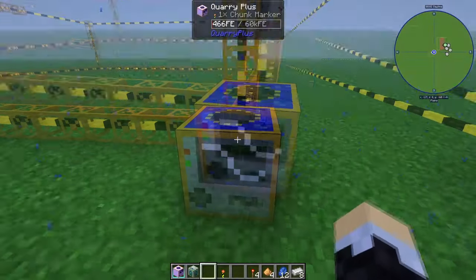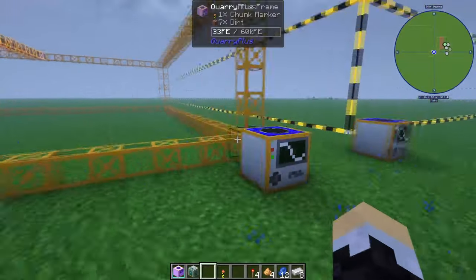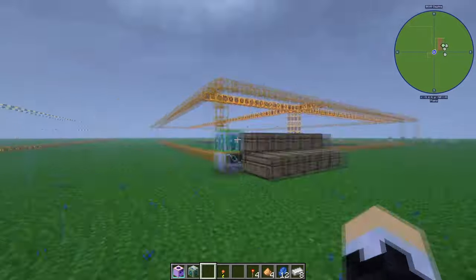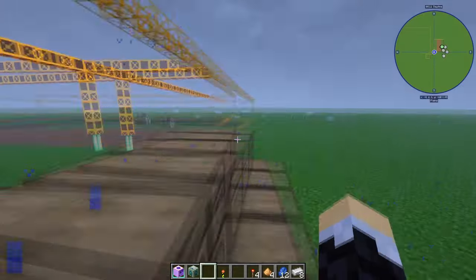This thing will hold items, so it won't just start spewing them out when it's done. You can see it just holds the items. Now when I hook the pipe up, it's going to start spitting all those items into these chests, just like so.